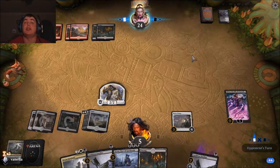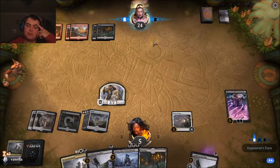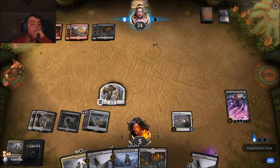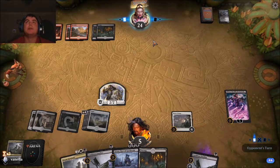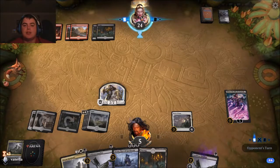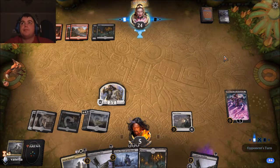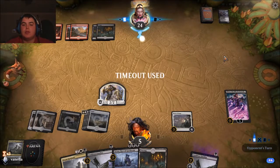For a midrange black and white deck, this draws you a lot of cards. I'm about to start gaining life again. Our opponent just stares at us with that odd Liliana look. Pass the turn — don't do anything, just pass the turn.